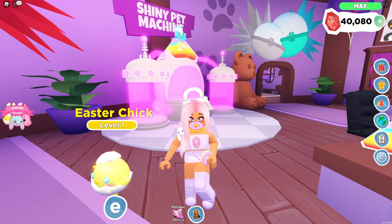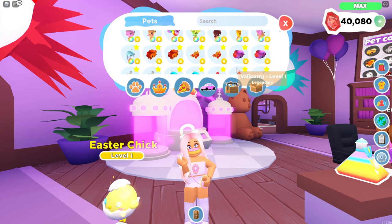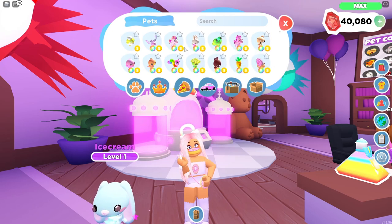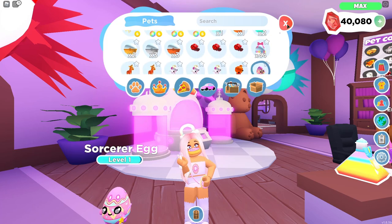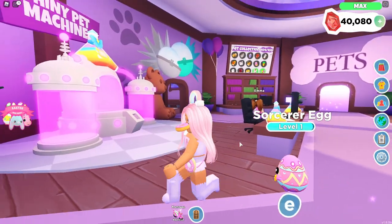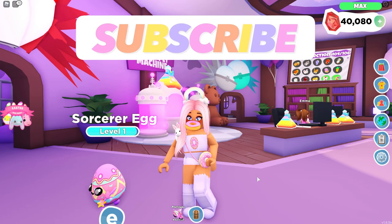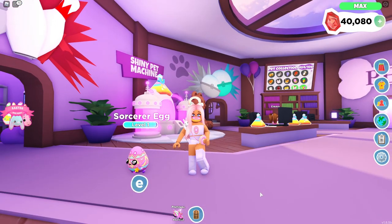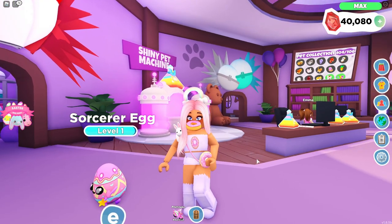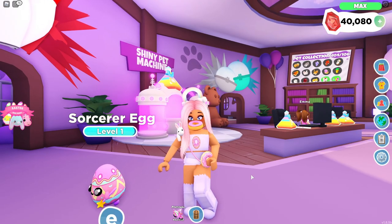Oh my gosh guys, today was so epic! I don't think I have any other pets to level up - just a cocoa bar which I still need to do. Look how many rainbow shinies we've made! We also have our ice cream from last time that we made rainbow shiny, but these are all the Easter pets made into rainbow shinies - it took me forever to age up all these guys. I will be making a rainbow shiny of the sorcerer egg pretty soon once I can get my hands on a few more. Thank you guys so much for watching - make sure to hit the subscribe button to become a donut, and check out the new donut merch which I'm wearing right now. Links will be in the description box. Thanks for watching and I'll see you guys next time, bye!